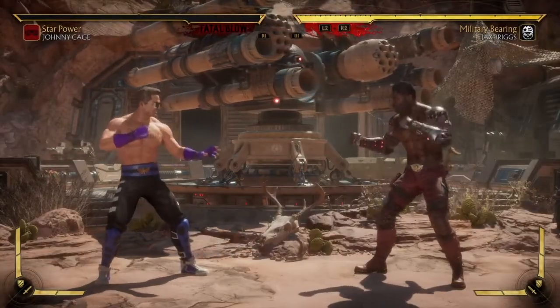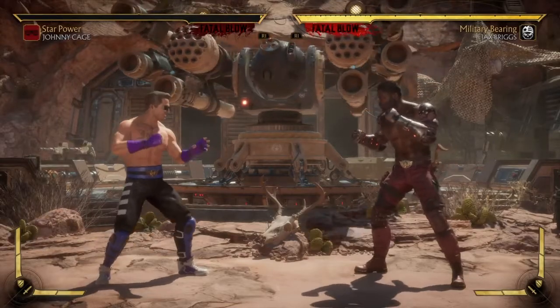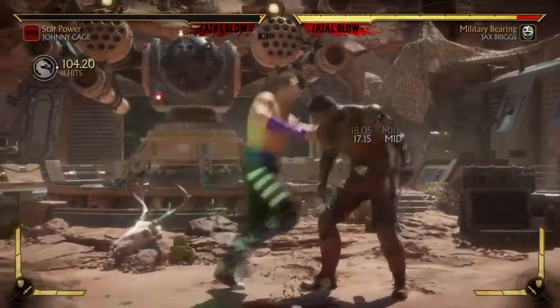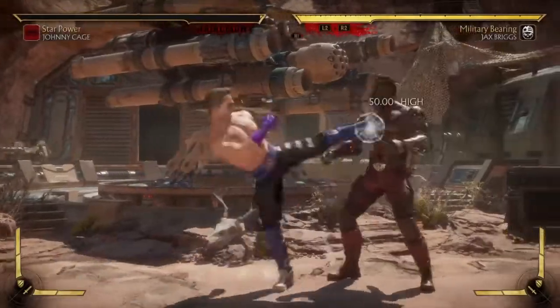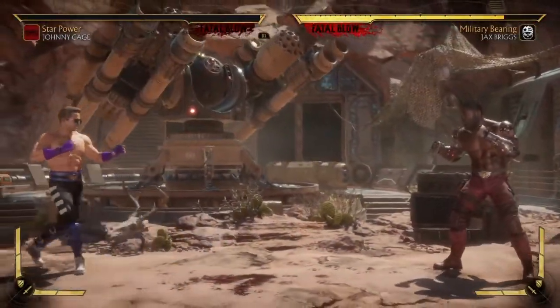Yeah guys, basically that's what I wanted to show you. He can also get really good pressure off of it as well if he decides to cancel into this. He gets really good pressure. The only way that the opponent can get out is by flawless blocking, and that's the only option that they have.